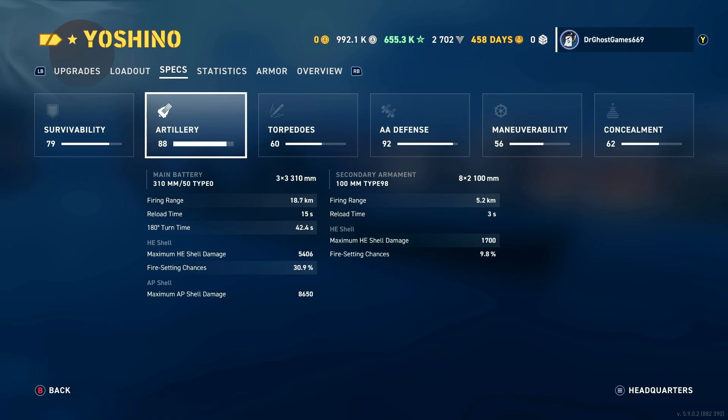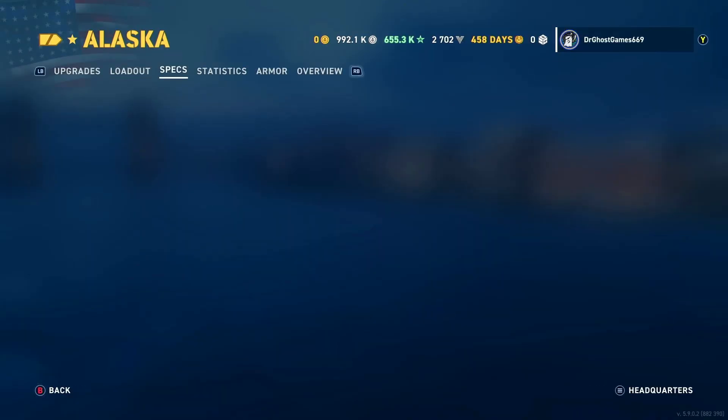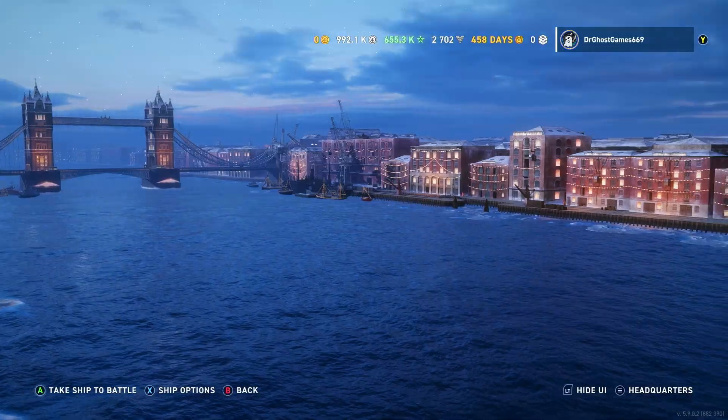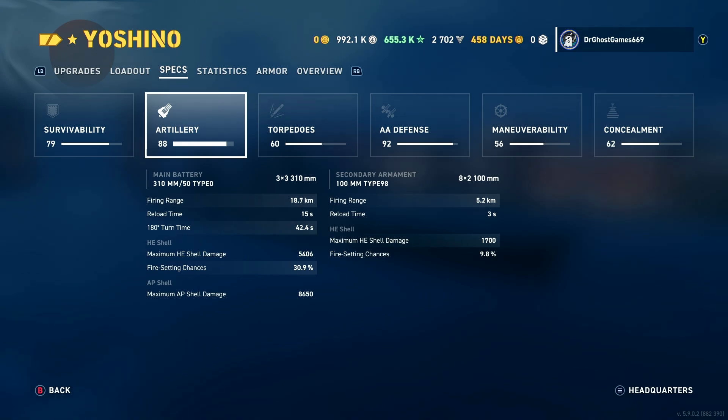For the HE shell, maximum damage is 5,400 with a 30% chance of setting fires. It's kind of low — for a cruiser with guns this big, you'd think you'd have a 35–40% fire chance, but that would probably be too overpowered. Even with this lower fire chance, this cruiser is still really good. The Alaska also has a 30% fire chance but only 4,300 max HE damage, while the Yoshino gets 5,400, so the HE is better by far.